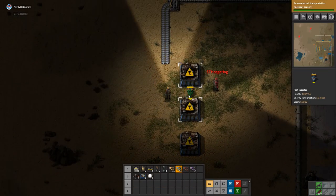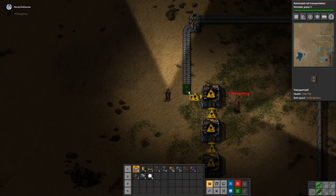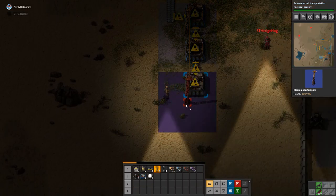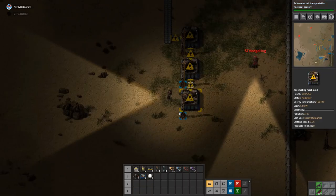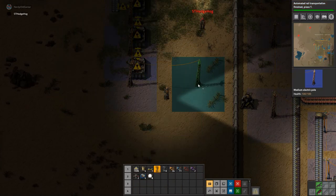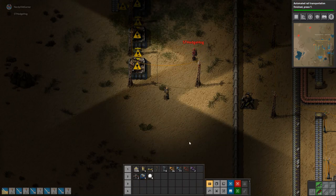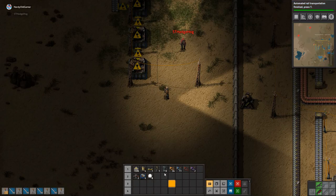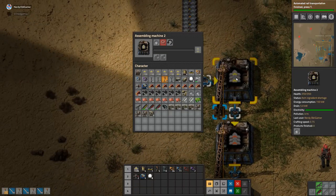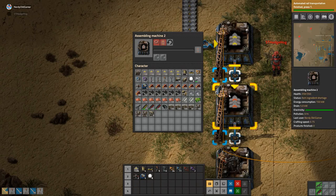The first thing we'd be making would probably be a transport belt. We want that to become a fast transport belt, and then there's the faster one again. So we have the transport belt, fast transport belt, and the ultra-fast transport belt. This assembler here will make belts and stick them into the next one, which will be making the better belts.